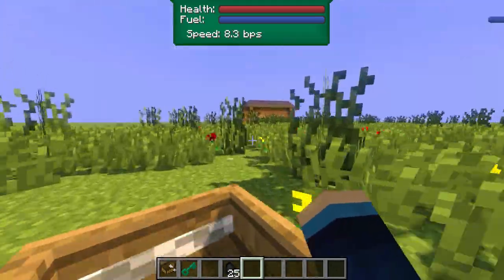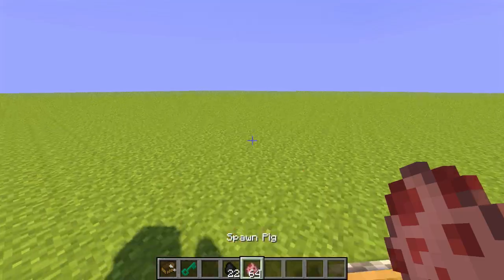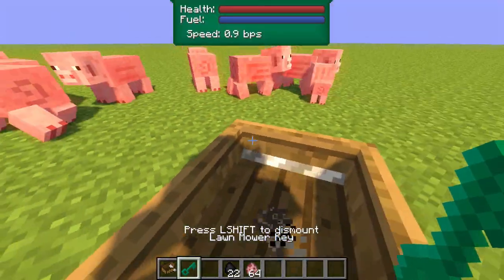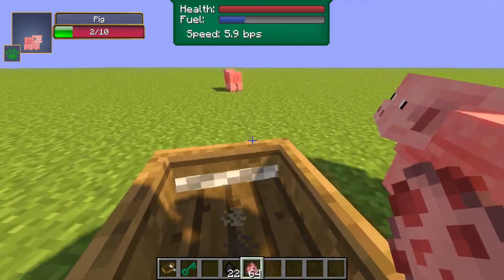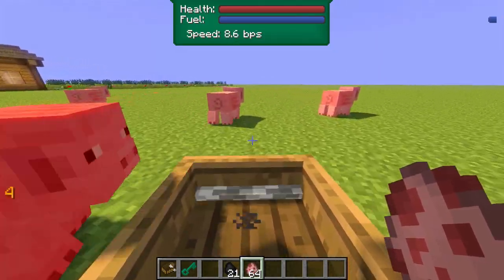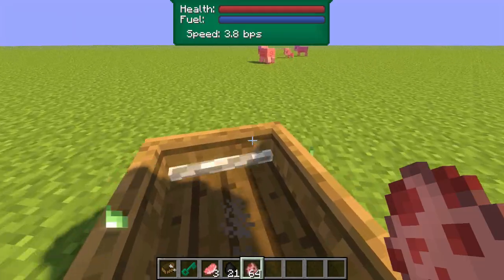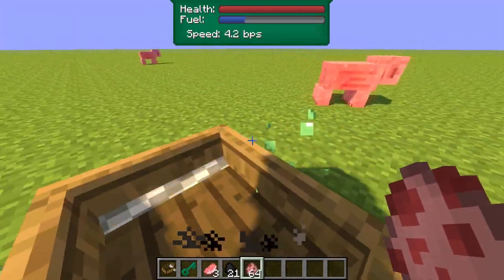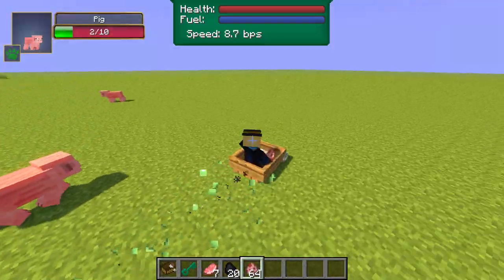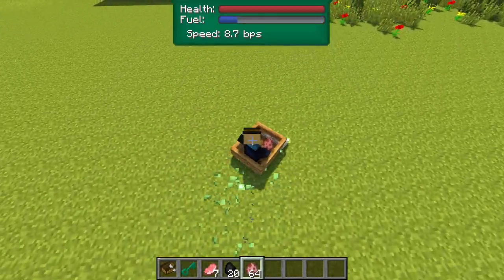You can use the A and D keys but it's easier to just look where you want to go, similar to controlling boats. Now I want to show another feature — I'm going to place some pigs in front of my lawn mower and watch what happens. The lawn mower is super effective at killing mobs, though it does bounce off them so you need to be going at a fast speed. You can also see slime particle effects coming out the back — it's like the grass being cut and churned up.